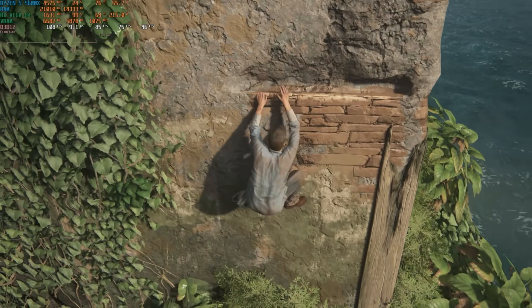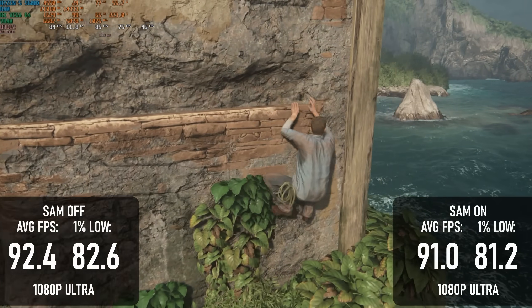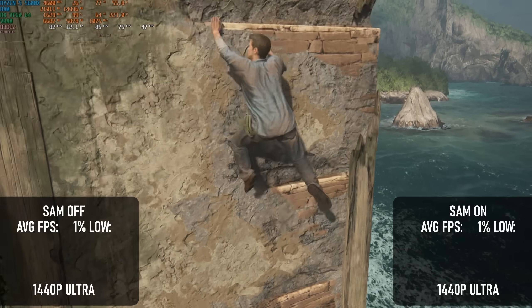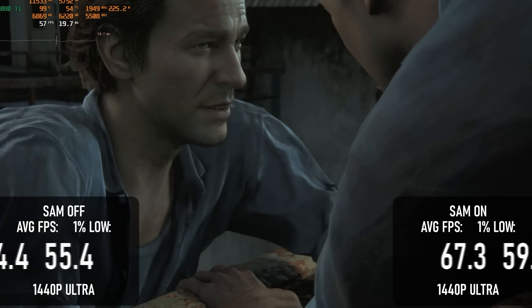Uncharted was a bit of a surprise. There's little to no difference in performance at 1080 Ultra between SAM on and SAM off, but at 1440 Ultra there's a noticeable and repeatable 5% benefit to turning SAM on.